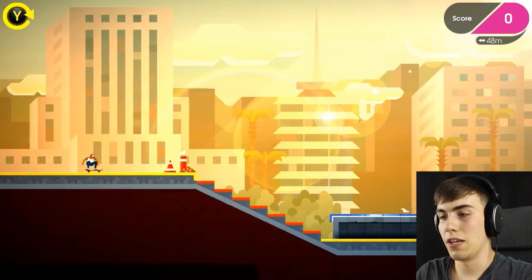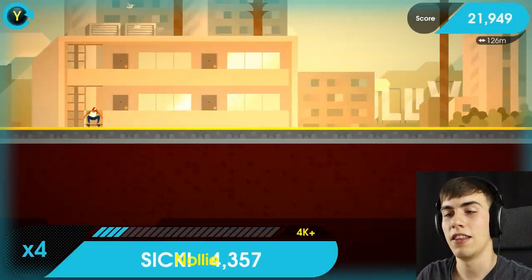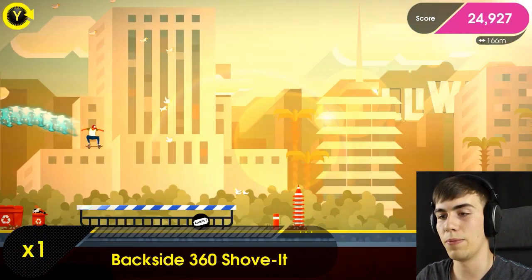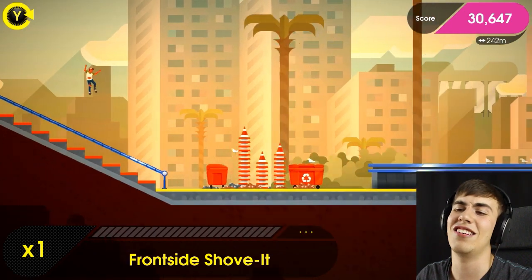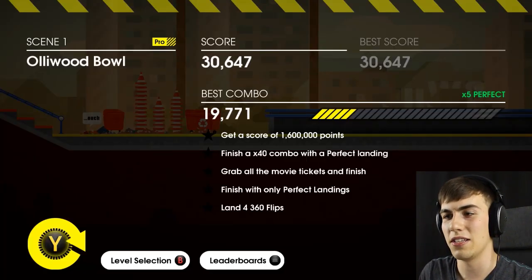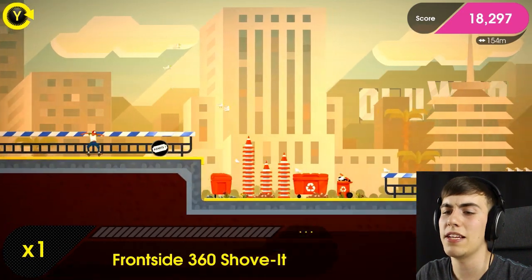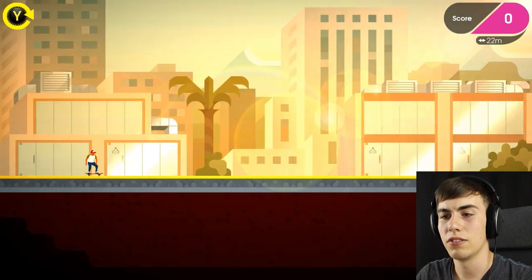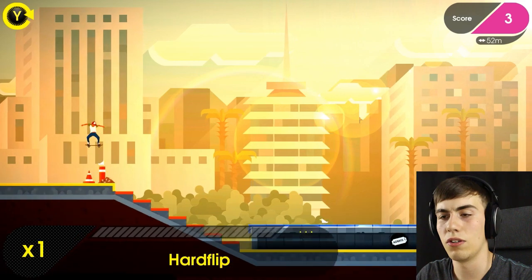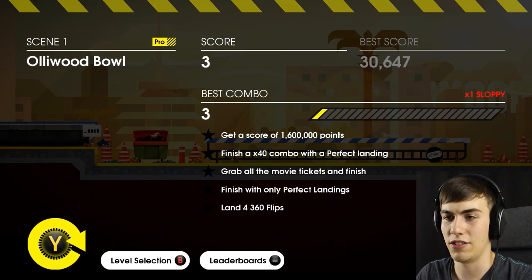I'm going to do a jump, a grind, and another grind, and then land — perfect landing. There you go, that's how it's done. Two sets of stairs. I slowed right down — I think it was because I hit a pylon or something. More perfects please. I need more perfects. You can do manuals — I tried to do a manual but I don't know what happened. They didn't even teach me how to do manuals. Nose manual — land on some pylons, fall down and say ouch. That's what I would say if I tumbled down a set of stairs and probably went into a coma.